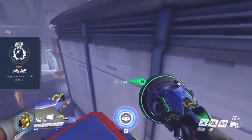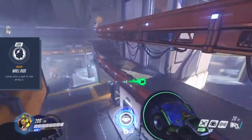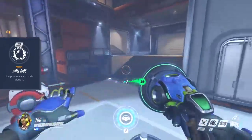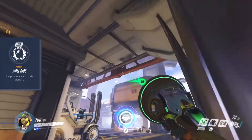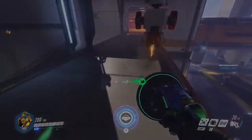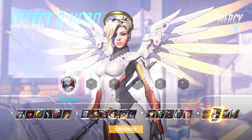Last is Lucio's passive Wall Ride. With this you can jump onto a wall and slide on it for a short distance. You cannot go straight up a wall but sideways and a little upward. In the right situations you can reach higher ground with it. The second support hero is Mercy.